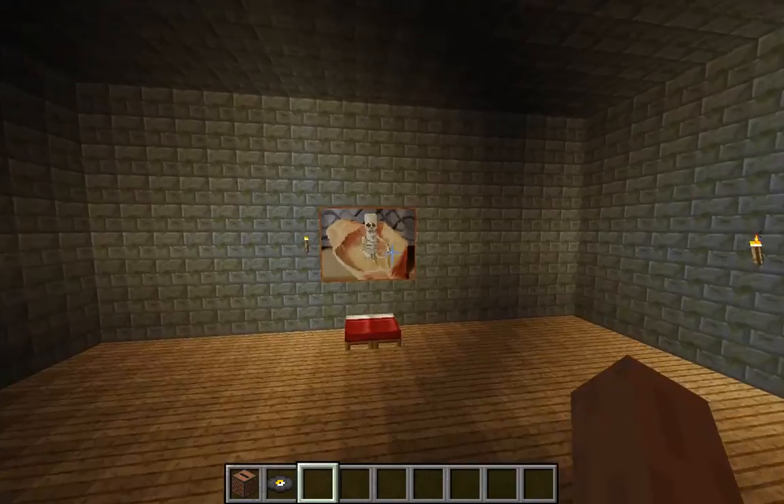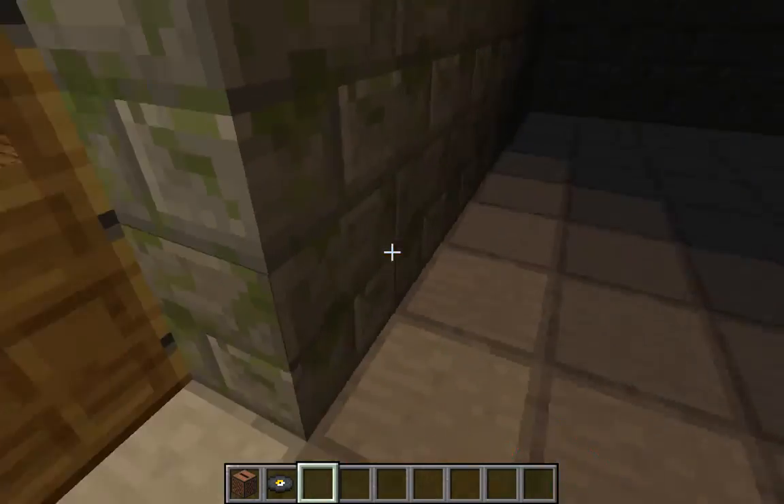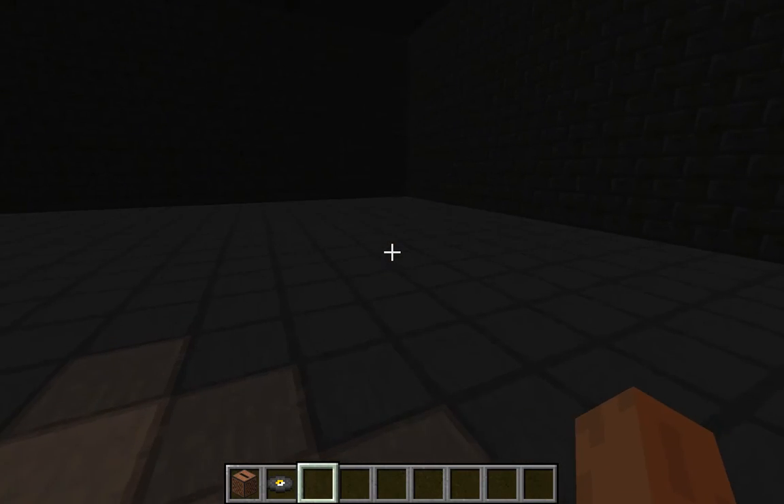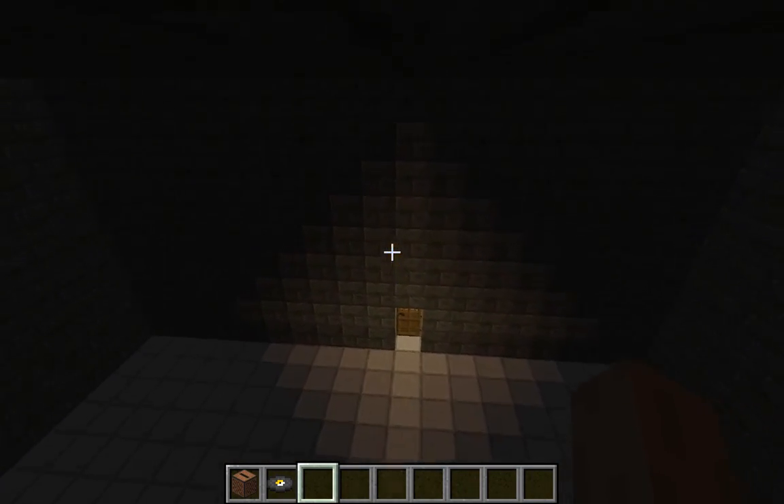Here is the master bedroom. We've got a skull painting. A lot of the paintings I tried to get are pretty much supposed to be scary. Here we have our dark bathroom — there's nothing in here. It's kind of like Slender.